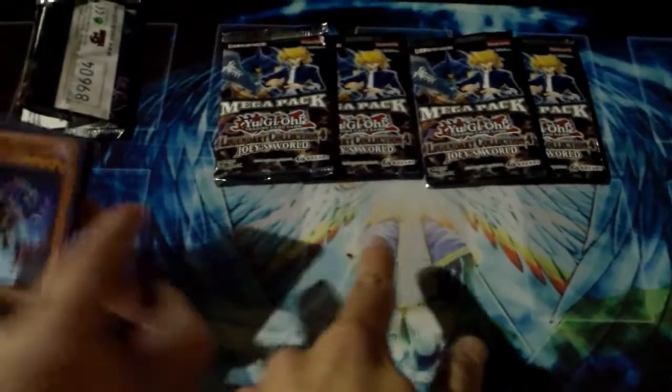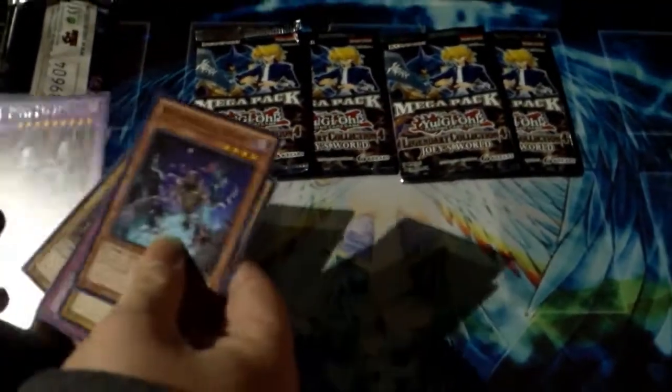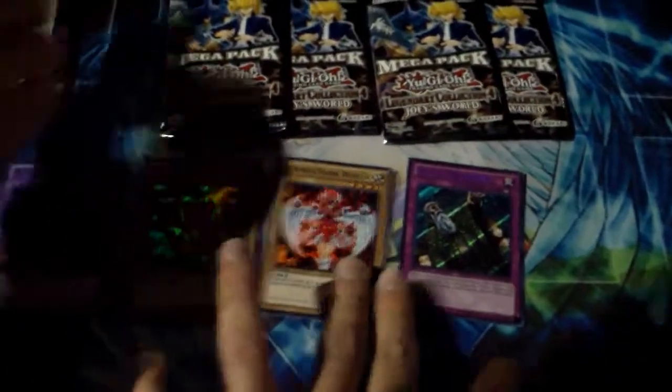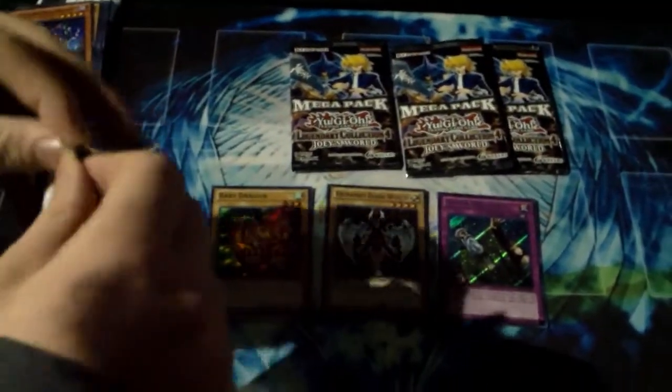So put the supers, the ultras, and the rares. Super. Ultras and secrets. Rare. Ultra secret. Ultras. Who is this? Dude, look what he just pulled — he just pulled the Baby Dragon from the Legendary Collection 4. What, is that worth something? Yeah, dude. Those are like six bucks. Did you open the tournament pack? I didn't open the tournament pack.